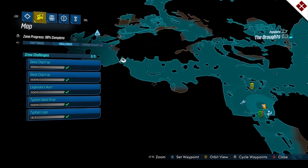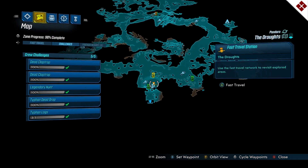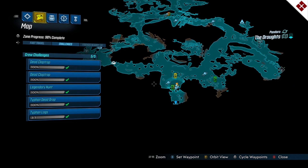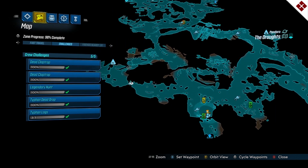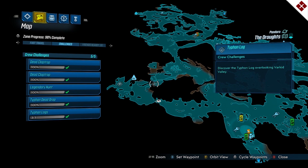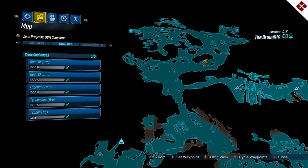After that, your next crew challenge is the typhon logs. Your first typhon log is straight over here, right near the Iridian writing — so if you're in that area you can knock those three things out in one fell swoop. Then you've got another typhon log straight north up here.